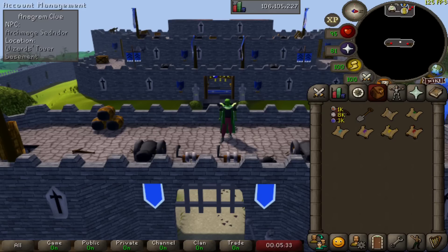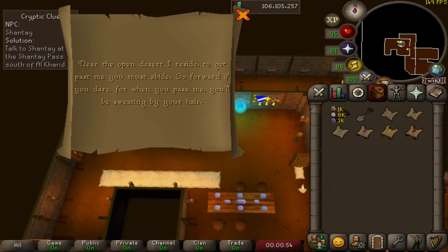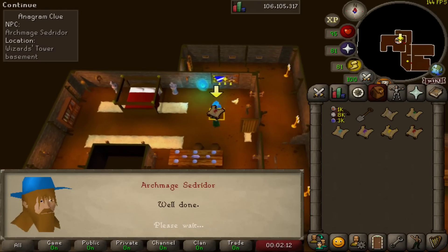G'day, let's see which tier of clue scroll gives the best loot. Our beginner clue is very simple — talk to Sedrador, talk to Shanty, and back to Sedrador. Thanks champ.